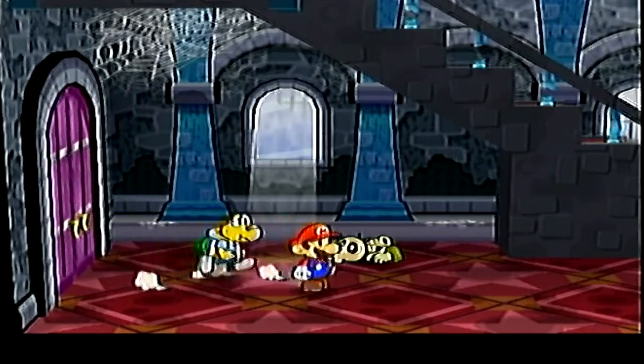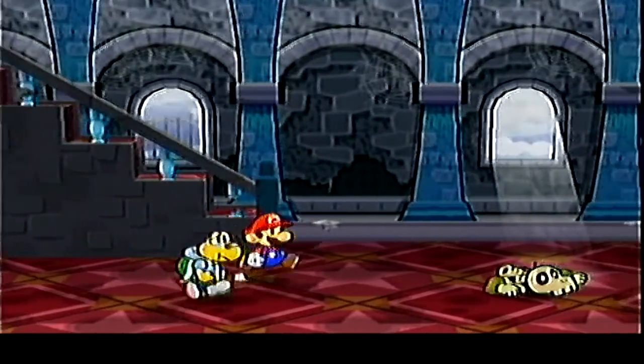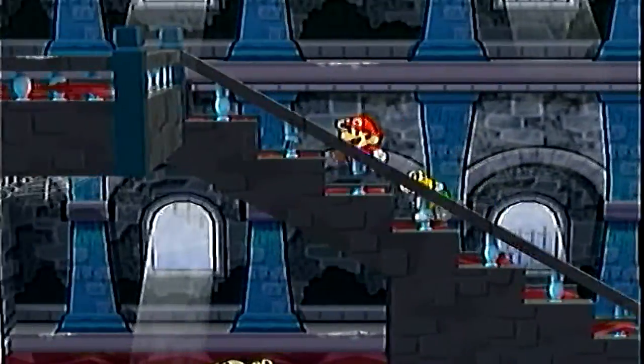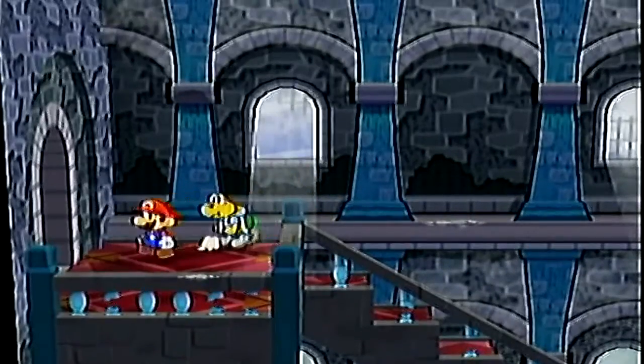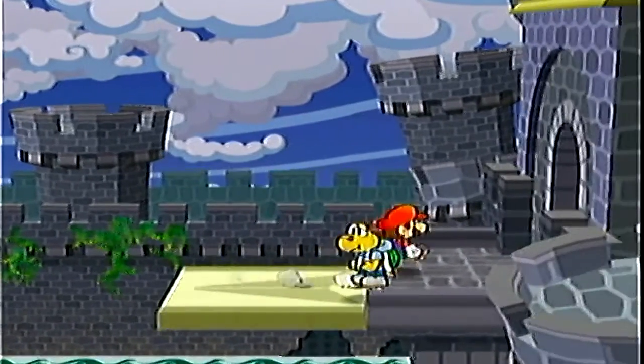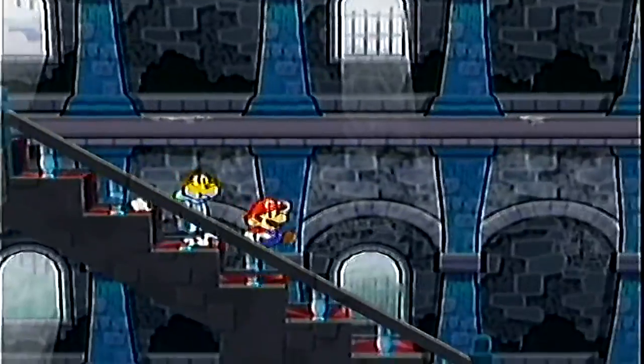There are some new enemies within Hooktail Castle, and yes, some of them are the Dry Bones. However, we are not going to fight them just yet. Over here to the left is another gliding pad — this will take us back to the beginning if you want to save. I don't want to because I just started this episode, of course.